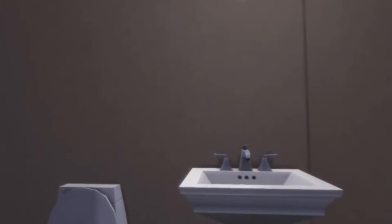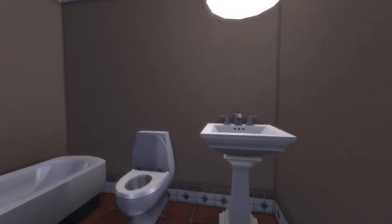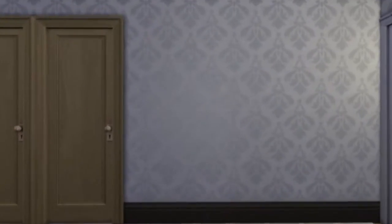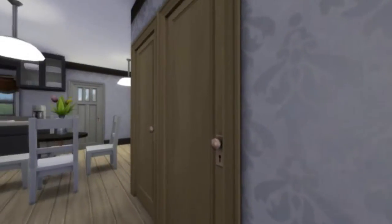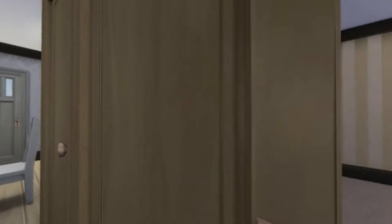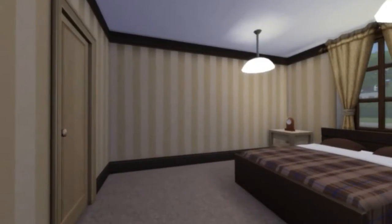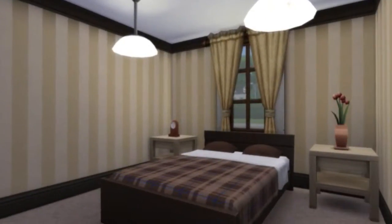We're walking in. First we're going to go into the bathroom, which is not connected to the bedroom at all. There we go — it's just a regular generic bathroom. With all my creations, there's always room for improvement, so I do encourage you to rebuild or add on. Walking in, the door to the left is a closet, and then the other door is the master bedroom, and you have a walk-in closet there.